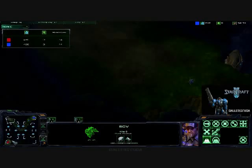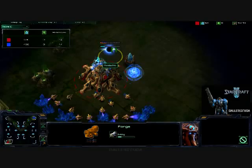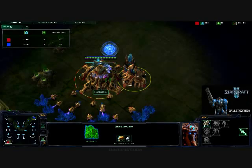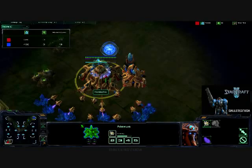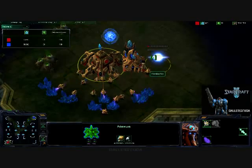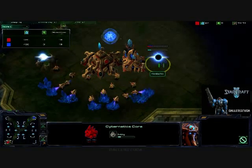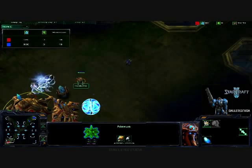No scouting at all from Horstachio. He is getting a forge right as that gateway finishes, and he's continuing to Chrono Boost his Nexus to get as many probes as possible. He is taking the lead on Harvesters — just a small lead at this point, but if he continues to Chrono Boost that could easily become a big lead for him.